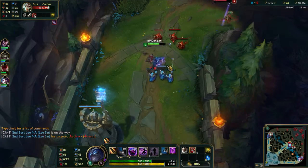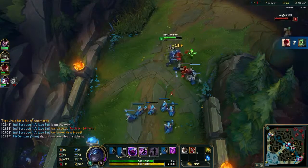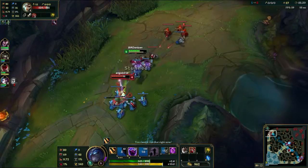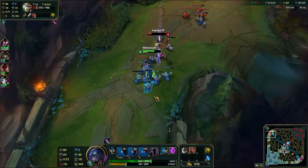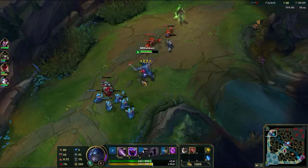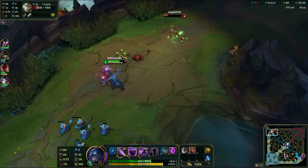The first item I build on Shen is almost exclusively Sunfire Cape. It deals magic damage to supplement some of our AP issues, and it also synergizes with the Abyssal Scepter since it deals magic damage. By forcing her to attack me, all of the minions are zeroing in on her, and you can see she's in really bad shape — there's just no way she can continue to trade with me as is. If I had Shadow Dash up I could have killed her right then and there, but there will be opportunities later.